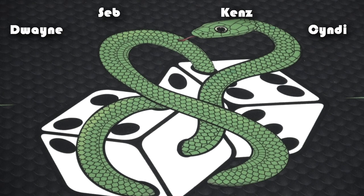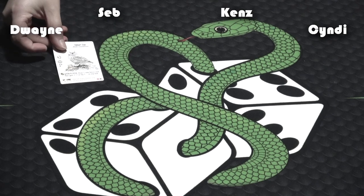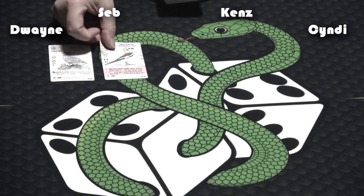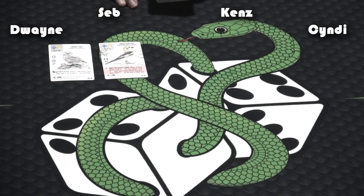Also, for those who don't know while Kenzie sets up the next round — Cindy is a specialist that works with birds, an aviculturist. Oh my God, these next cards are beautiful!